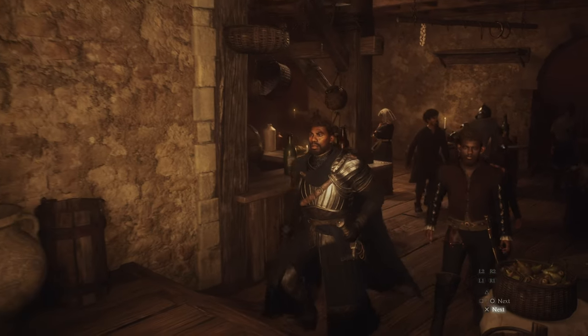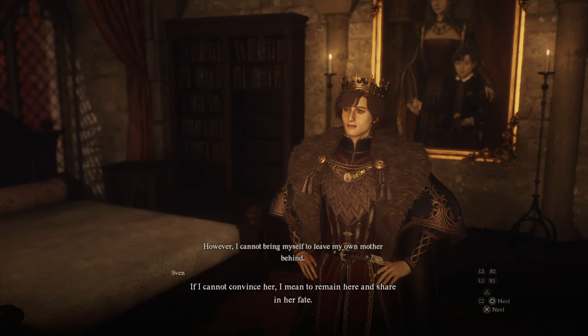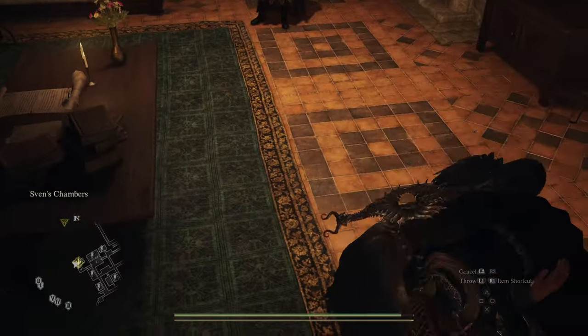Next, we need to talk to Brandt located in the Star Drop Inn in Vernworth to receive a new quest. We are tasked with speaking to Seven. Head to Vernworth's castle and speak to him. Then head up to Disa's chambers and kill her. Pick up her body and show it to Seven.